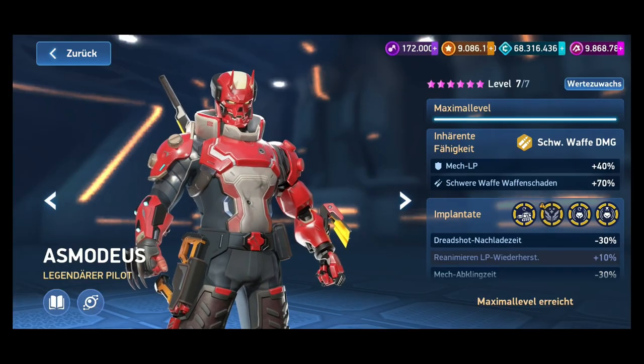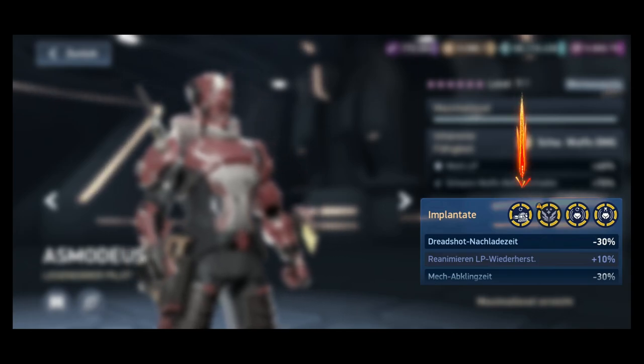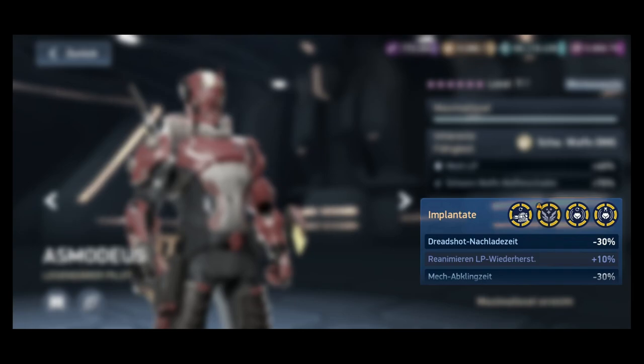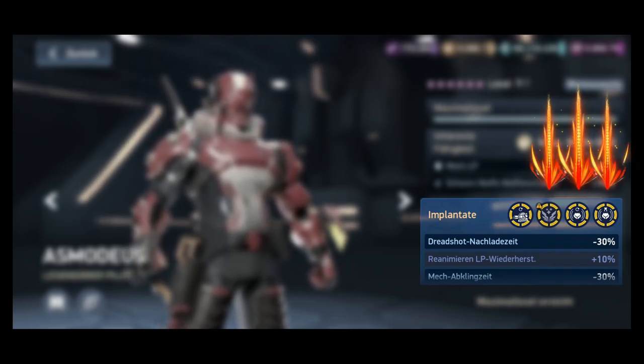When building a pilot for this weapon, the reload speed implant is the most significant, as 10 seconds of reload time is quite long. You can safely skip the magazine capacity and range implants, leaving room for cooldown, ability duration, and a mech-specific implant.